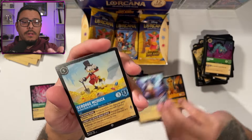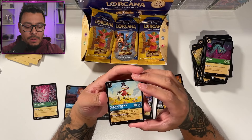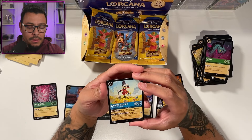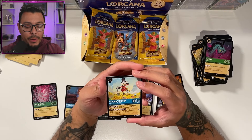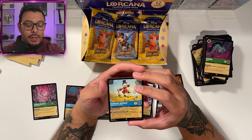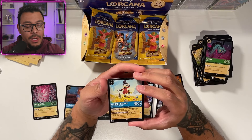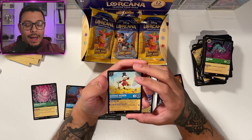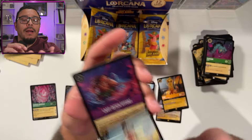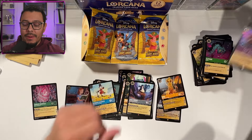John Silver. There's Scrooge McDuck — Richest Duck in the World. During your turn this character gains Evasive. Whenever this character banishes another character in a challenge, you may play an item for free. A lot of item stuff going on — makes me wonder how the decks are doing based around items.